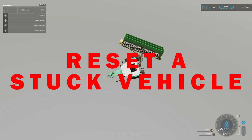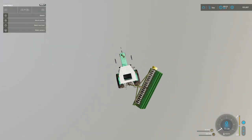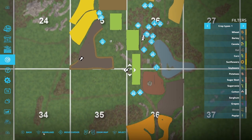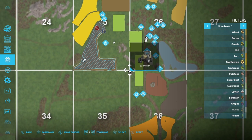The first thing I do is go through to the map view, which is where you reset your vehicles, and I look for a tractor icon. If you don't see a tractor icon immediately, I'll show you in a little while how to use the filters to find that.